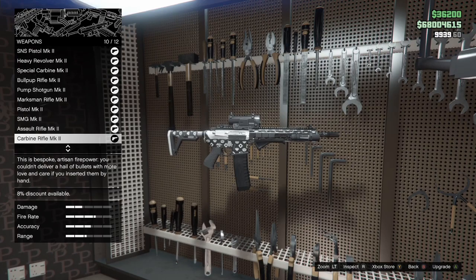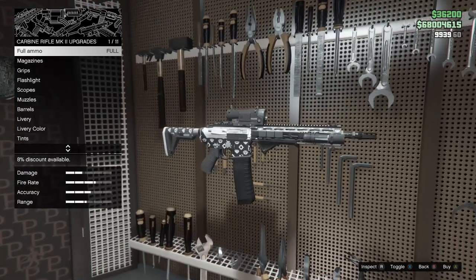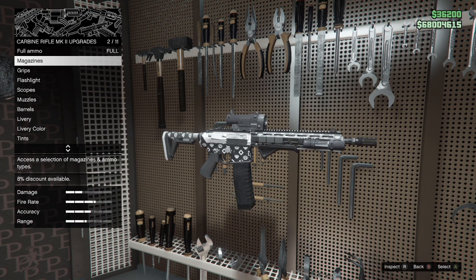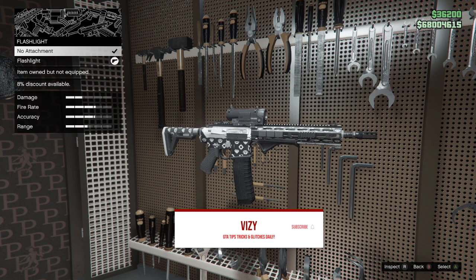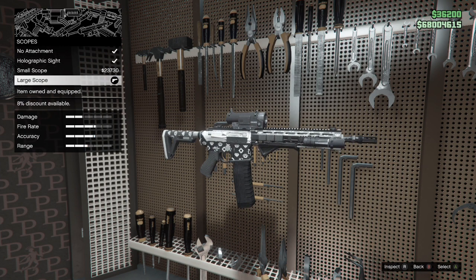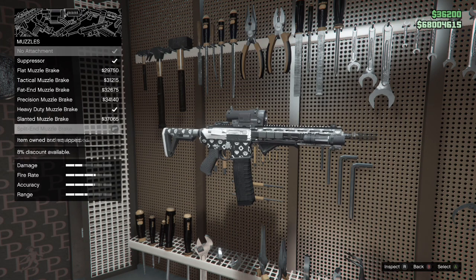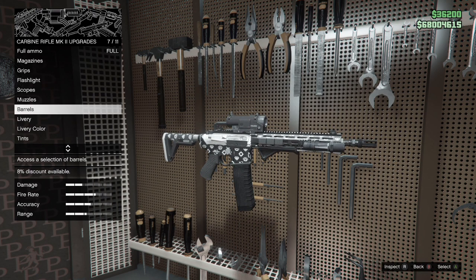Now a another favourite — the Carbine Rifle Mark II. This gun is like a laser, very similar to the Special Carbine Mark II, but I prefer it because it's just like an OG gun. For magazines, extended clip. I don't really use other ammo types often with different guns. Grip on this as well. I do have a flashlight, though not needed. For scopes, I use the large scope for a bit more range, though I don't always recommend first-person with it when aiming down sights. For muzzles, the split-end muzzle brake — it's either that or the suppressor for most of my guns. And the heavy barrel for barrels.